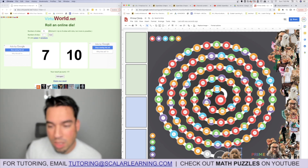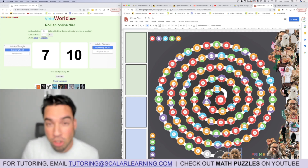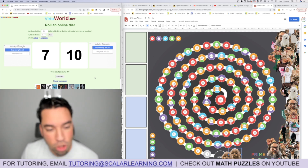On my virtual board I've created funny images for pieces, but on an actual Prime Climb board you get specific pawns to move around. We also have two dice that both go up to 10. Let's do a roll and see what happens.